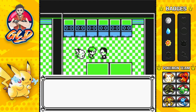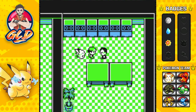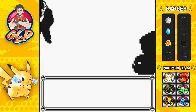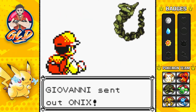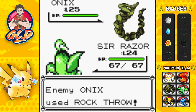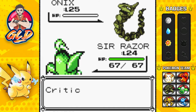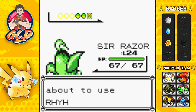And there's the boss himself - 'I must say, I am impressed you got here.' Let's go! And here's the boss himself - Giovanni wants the battle, and he will be coming out with an Onix. I picked correctly! Holy crud, I picked correctly. Let's go straight for a Vine Whip - and this Rock Throw is not gonna work. Vine Whip, and there we go - Onix has been defeated! Sir Razor kicking butt, taking names. And here comes a Rhyhorn, so let's continue on with Sir Razor.